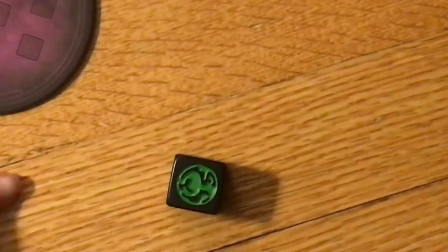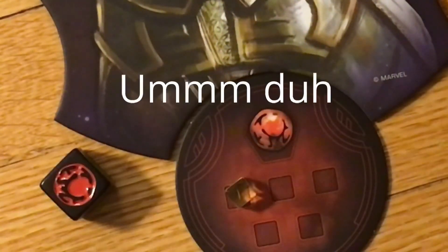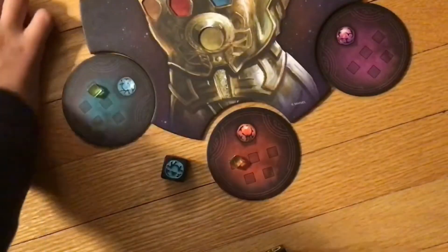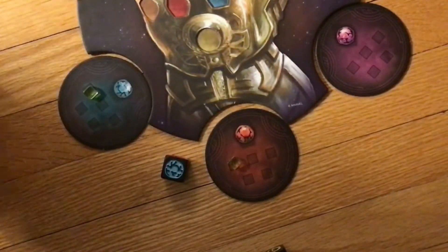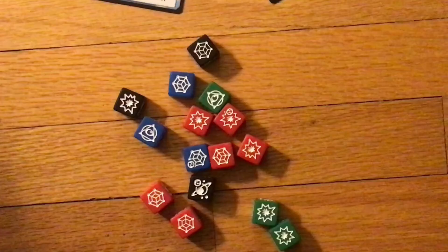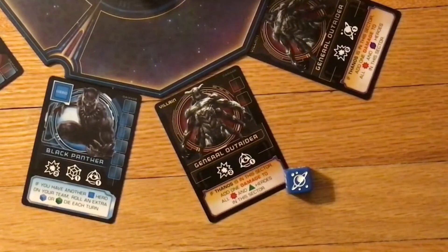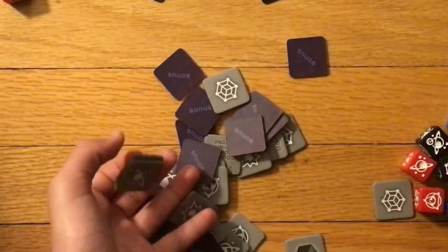After rolling the first dice, you roll the second dice. The second dice will add one Infinity Token to whatever color is rolled. Say I roll red — one Infinity Counter will be given to red. An Infinity Stone is taken when there are five tokens on the Infinity Stone. The Infinity Stone is then placed on the Infinity Gauntlet. Finally, I will roll dice to recruit heroes and try to add damage to villains. Every time you add damage to a villain, you get a bonus token.